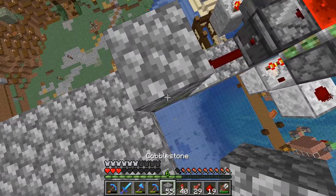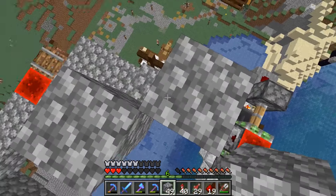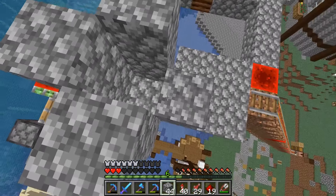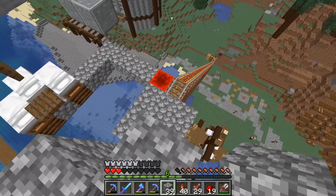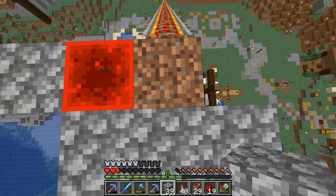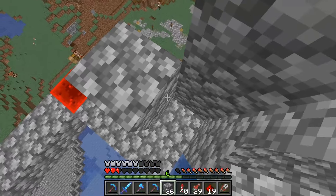We need to pick up this water source up here anyways. A drowned appeared — they dropped gold. I don't need gold. Who needs gold? Weirdos. Get up here — secure grounds — and eat some raw salmon.